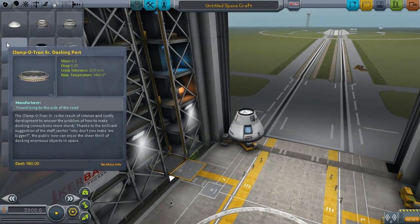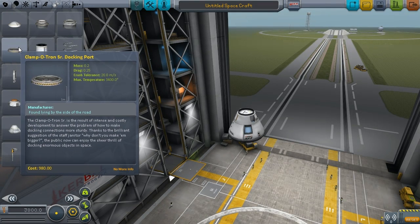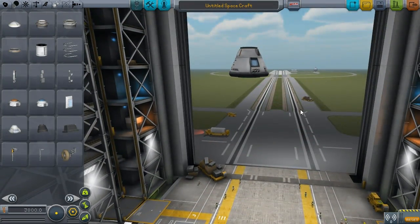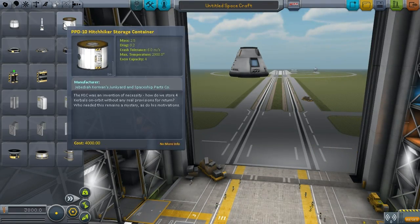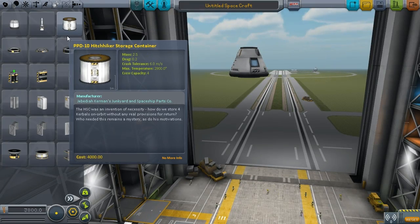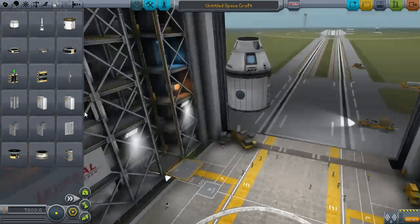What docking ports allow us to do is connect parts together so we can dock a ship to the space station and refuel it. We have storage containers — these hold four crews. I think I'm going to put a couple of these on. I'm not sure how much mass, like how big it's going to be.